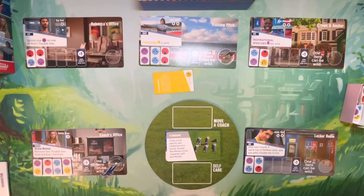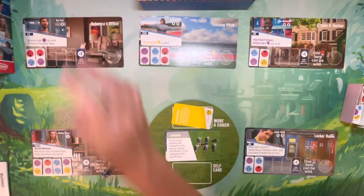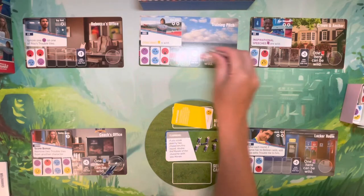There's a catch: you can only technically play cards to characters where a coach is present. So in this instance you can only play a card to the coach's office and to the training pitch. If you want to move one of the two coaches, you can discard a card to that slot to pick up either coach and move them to any location.